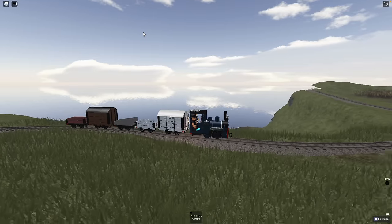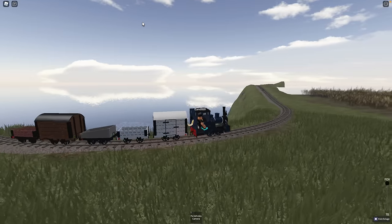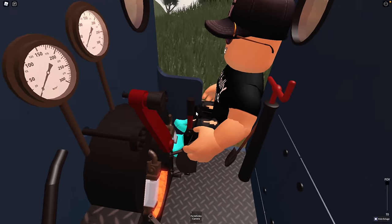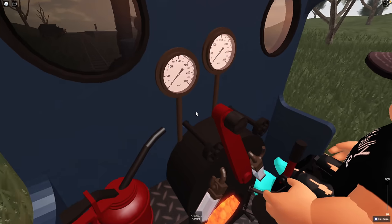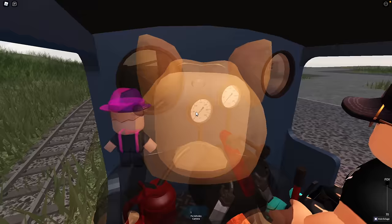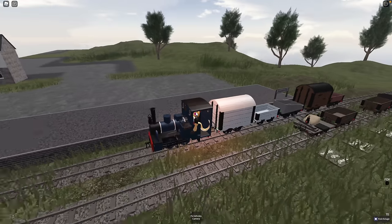We're taking the narrow gauge engines up the hills of Wales — somewhere in Wales anyway. I don't know where we're going but it is beautiful. You've got a good load here, this is a really good train. Looking inside the cab, you can see Liam driving. We have the boiler — wow, look at the coals going! You have oil and steam pressure gauges.